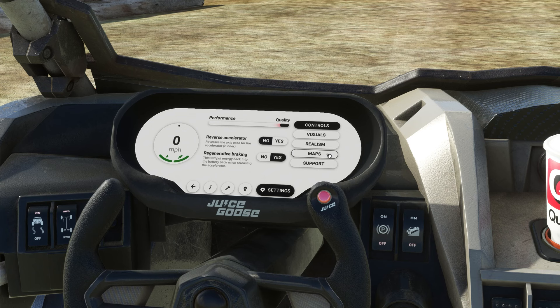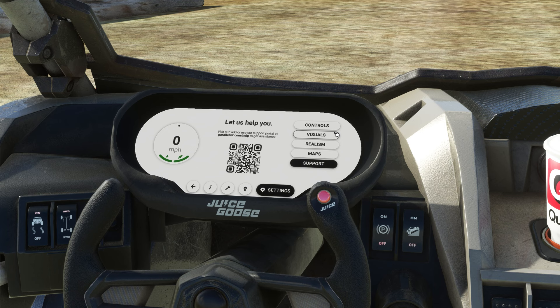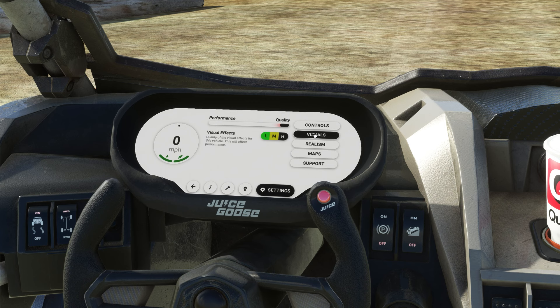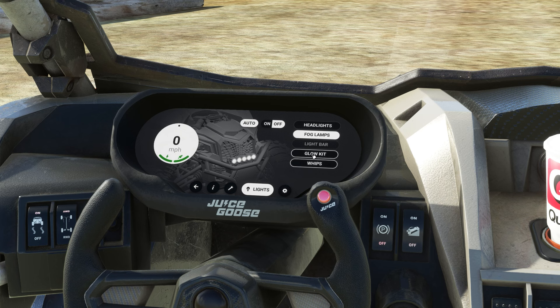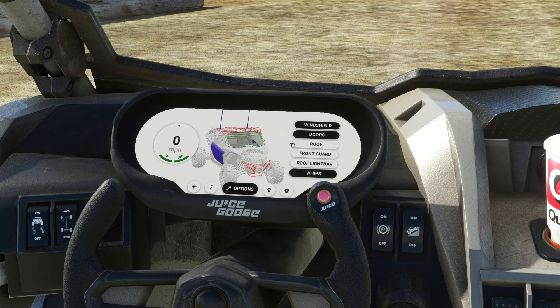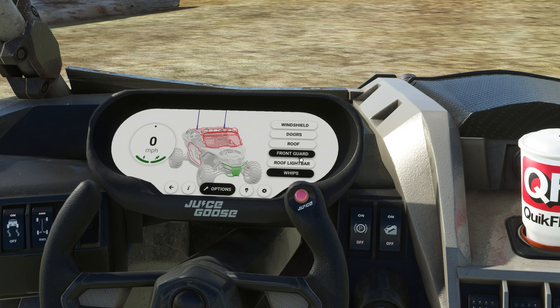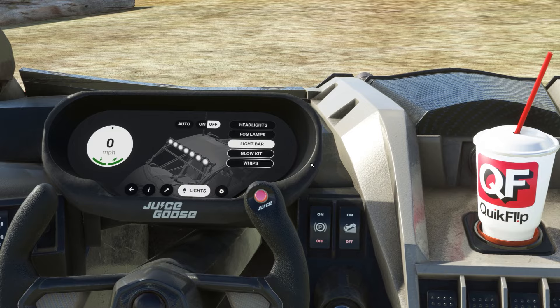In the settings you've got: controls, realism, reverse accelerator, maps, map style, AI vehicles — which I didn't realize, so that vehicle in the beginning might have been an AI vehicle — and there's the QR code again. Different ways to set your controls, visual effects — which as far as I can tell I have on high, and that's why they look so cool. Different lights: headlights, headlamps, fog lamps, light bar, glow kit — that's on. Then you have all the different options: doors off, windshield off, front guard, roof light bar. Little sounds — it's very much like a shop in different games.